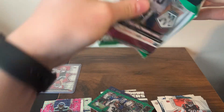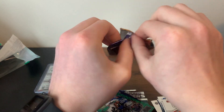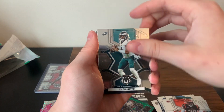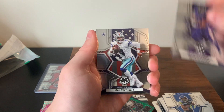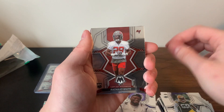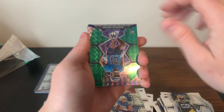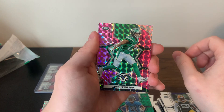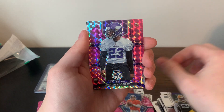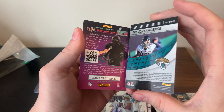Here is the last pack — we'll do a recap and overall thoughts on the cellos after this. Last pack magic: Jalen Hurts, Eric Dickerson, Tyler Lockett, Devon Duvernay, Dak Prescott USA, Devante Campbell, David Ojabo, Ashad White, a nice Justin Herbert base Mosaic, Roger McCreary green, an NFL Debut Garrett Wilson pink Mosaic — that's a cool rookie to get — John Elway, Andrew Booth pink, Thunder Lane insert, and a Trevor Lawrence green Mosaic to end it.